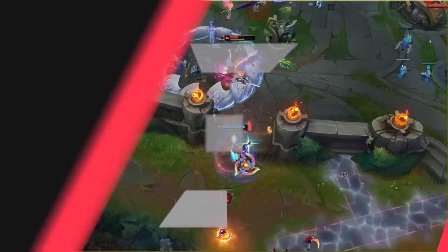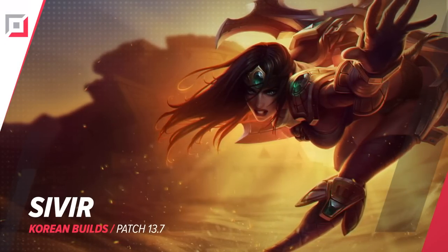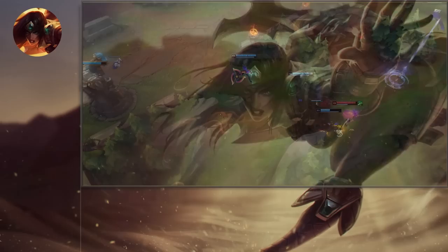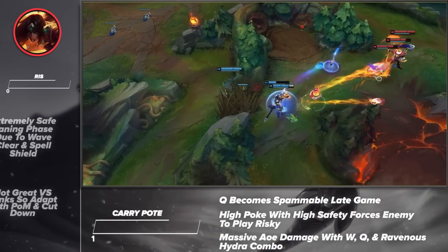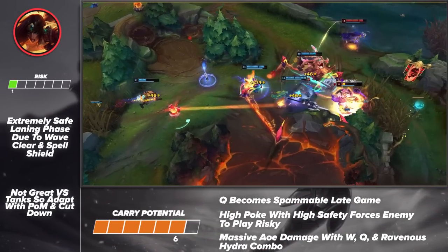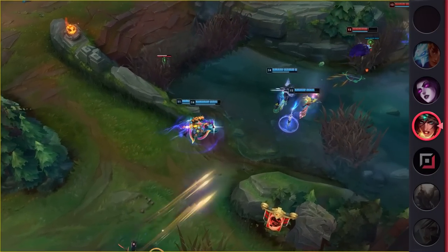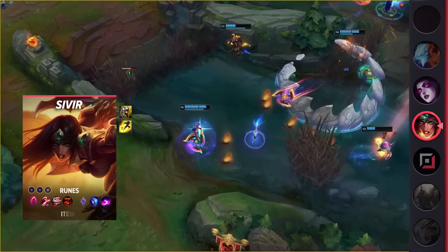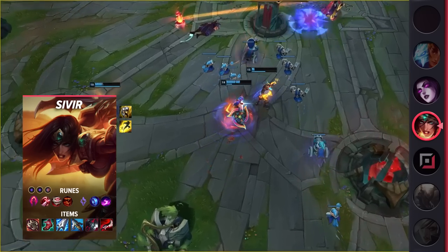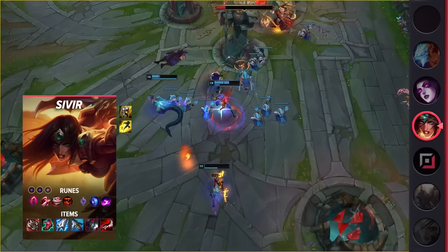Moving on to our AD carries, we've got Sivir. With the era of hypercarries upon us, lethality Sivir was guaranteed to make a comeback. Her ability to outpush her enemies and harass them early makes her a powerful pick. Hypercarries rely on farm, XP, and time to scale. With Sivir's early game presence, she's able to make plays with her team while the enemy bot lane is stuck farming under turret. Overall, if you're looking for a way to dominate versus champions like Jinx, Aphelios, or Zeri, then be sure to check out Sivir.